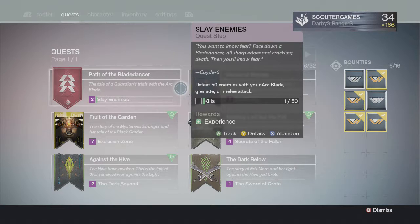Then you have to generate 25 orbs, then you have to complete a strike. In the game you need to get 10 kills in total, three major kills, and you have to complete a strike.